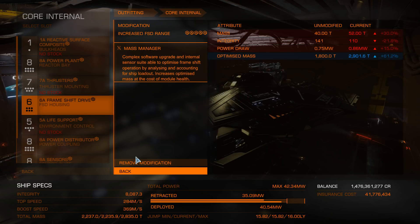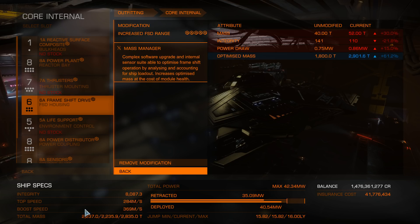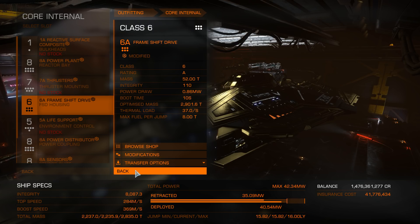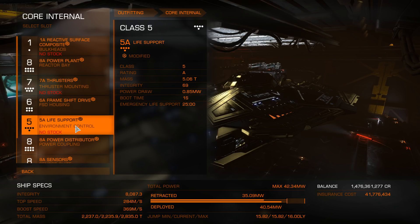The FSD has increased range, of course, and mass manager — that gives us a jump range which, honestly, is pointless, don't worry about it, it's a Corvette. It could definitely be lightened down to jump further, and when the Guardian FSD boosters come out I'm definitely going to be using them — it's going to be really handy.